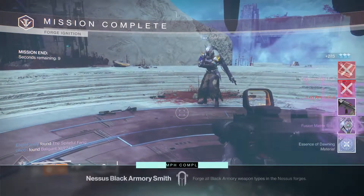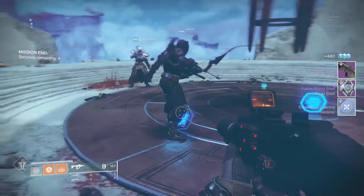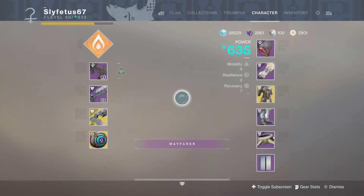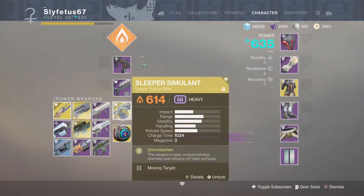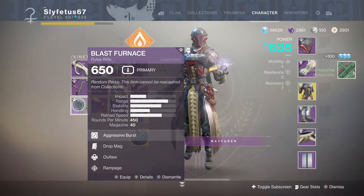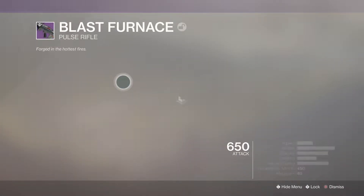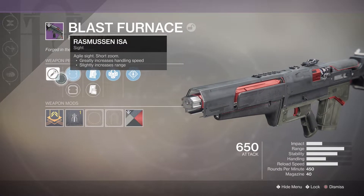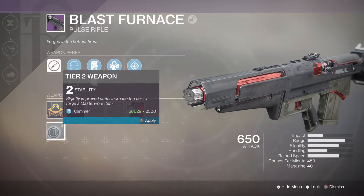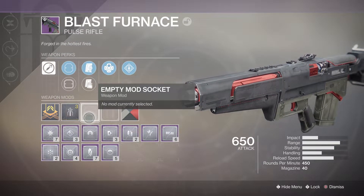You can start working towards getting the pulse rifle. I'm absolutely in love with the Black Armory pulse rifle — the Blast Furnace. It's pretty much a four-burst pulse rifle but the stats are just amazing: super fast reload, great handling, stability, and recoil pattern. If you get the right roll it's going to absolutely wreck in Crucible, and with the stats being so good it's going to be good regardless of perks — even with terrible perks it's still a good weapon.